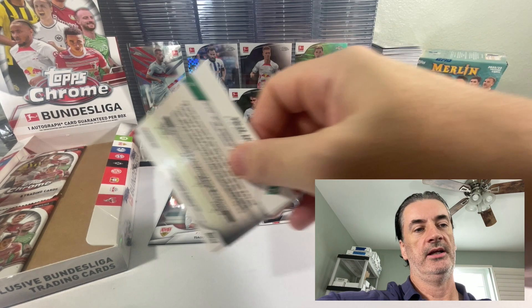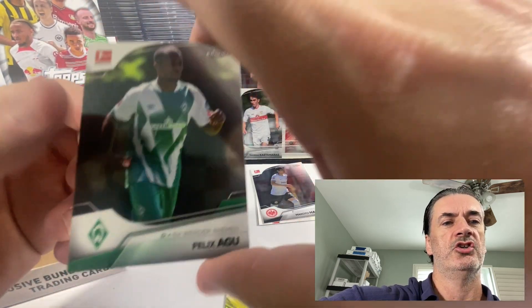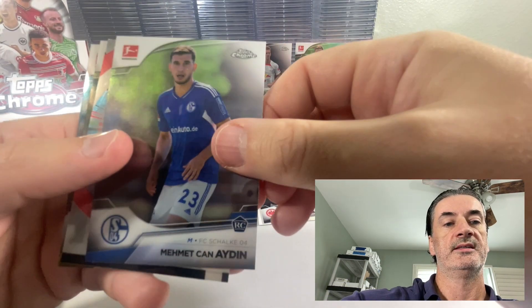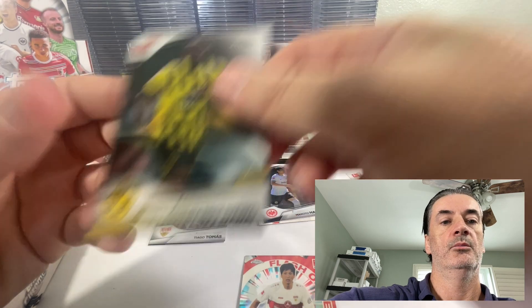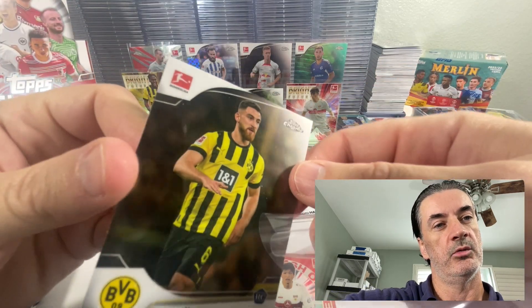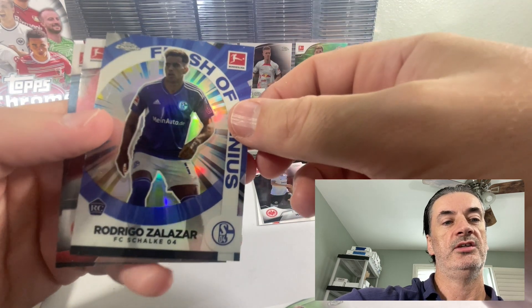Getting some tell on the checklist — those are a couple guys. Bright futures, Gittens — there you go, manifested him. Jude Bellingham is on the checklist as well, on the auto checklist. Going to do the other ones off camera. Decided right now — Flash of Genius, Haraguchi, Mukoko — and then I'll recap all three at the end of the video. You can tell me which you think was the best of the hobby boxes. Haraguchi, last pack. Lemperle, another flash of genius. Zalazar.